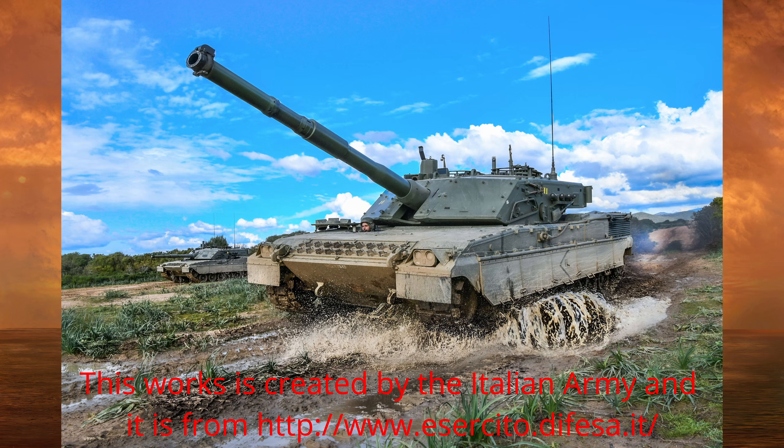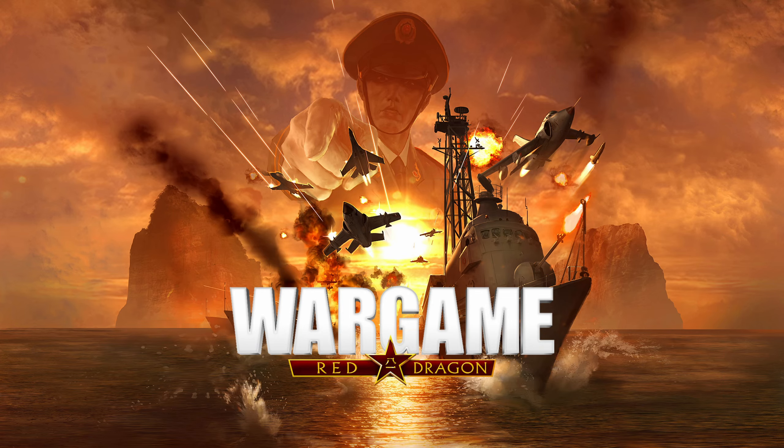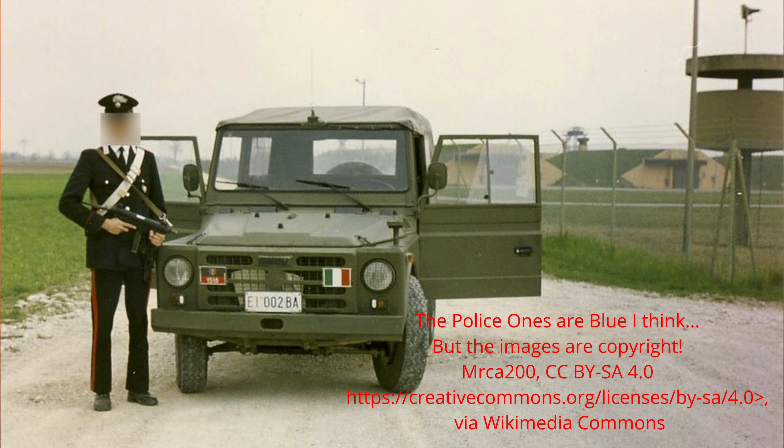So quite an interesting array of tanks in the grand scheme of things. Moving on to reconnaissance: first up is the Campagnola family — the AR-76 Carabinieri, an unarmed recon jeep, and the AR-76 Ricco, the same jeep but sporting a 50 cal.